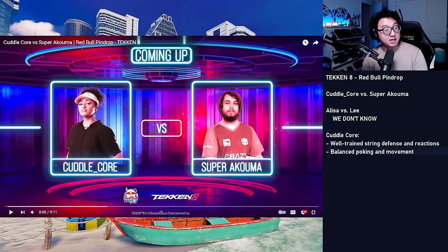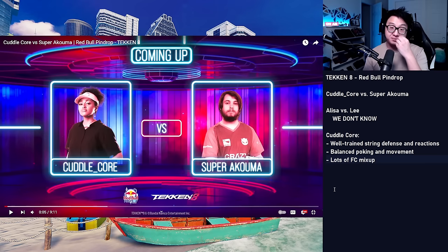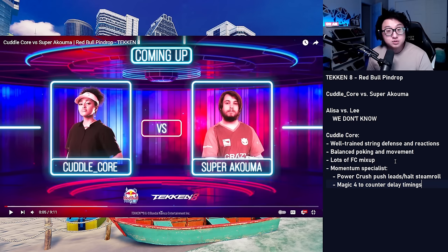One thing she does do a lot is she loves using Elisa's full crouch mixup. Elisa has a strong low, some fast mid pokes, and some slower mids that can give higher reward if you end up ducking to beat the low. One trademark Cuddlecore skill is I would call her a momentum specialist. She loves using the power crush to either push her leads when you try to retaliate, or halt the steamroll if you are running her over. She's also really good at using Elisa's standing four to counter delayed timings.